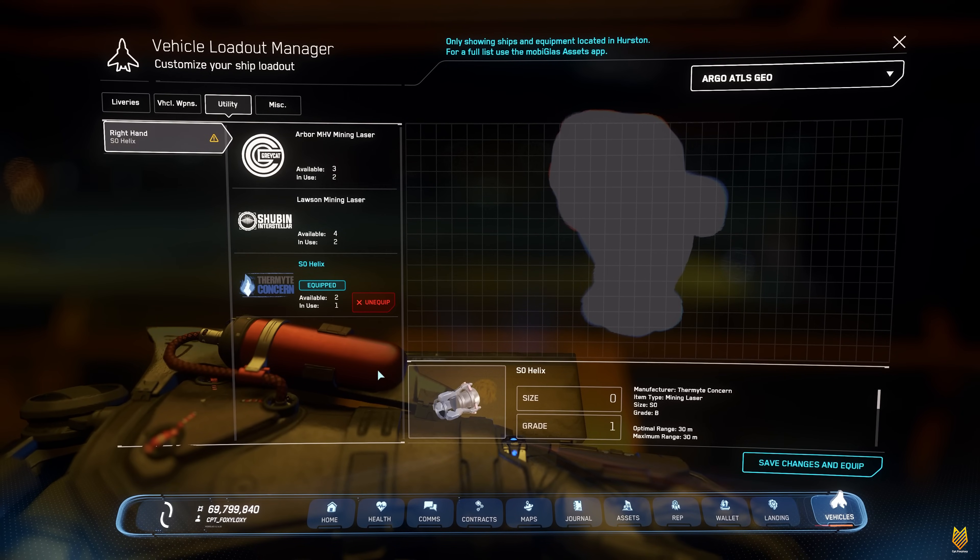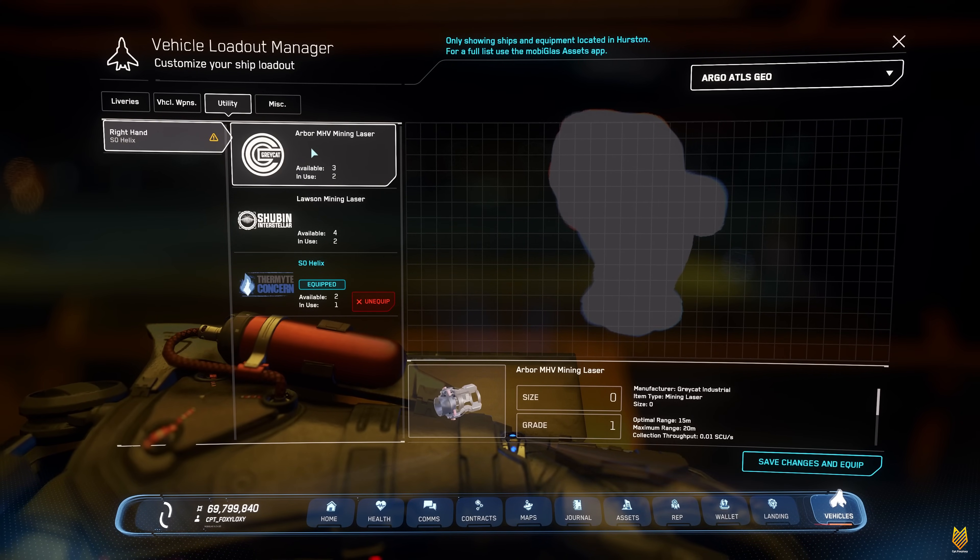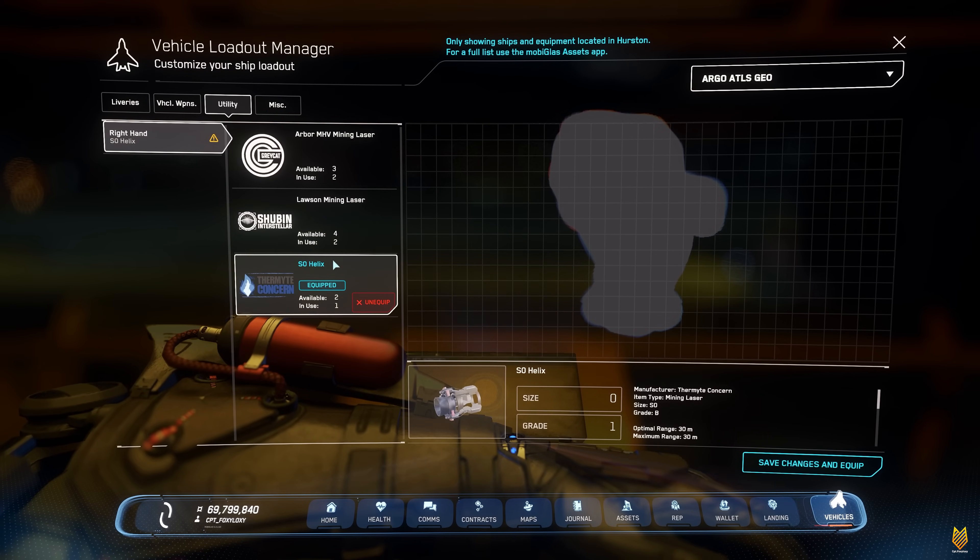We cannot use the Hofstad — I have no idea what it is good for. But for now, we have these three mining heads: Arbor, Lawson, and Helix.